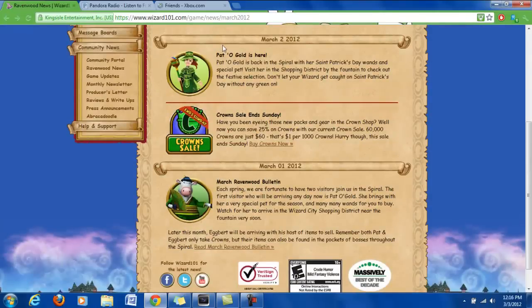They're releasing a character for a short time named Pat O'Gold, and she's going to be kind of like a St. Patrick's Day slash spring type character. She sells St. Patrick's Day wands and a new pet, so if you want to go check that out, you can do that right now because she was released yesterday, March 2nd. It's probably with crowns though, so make sure you have some crowns on hand.